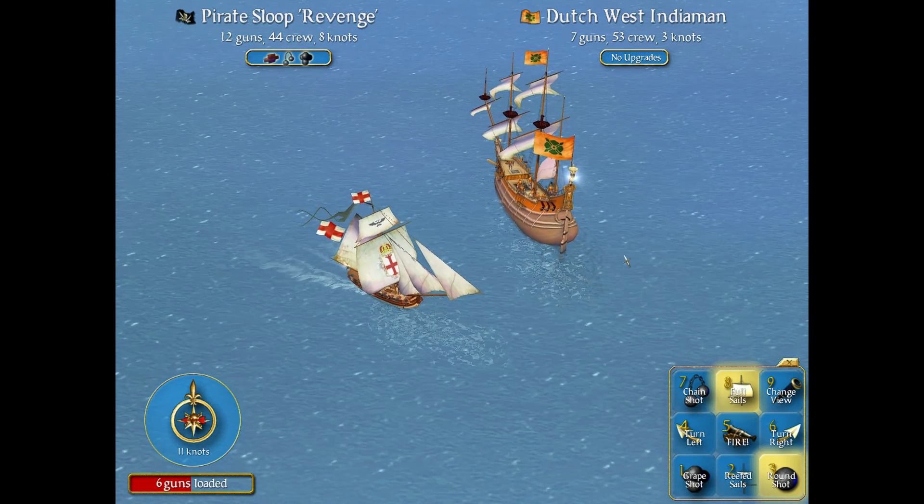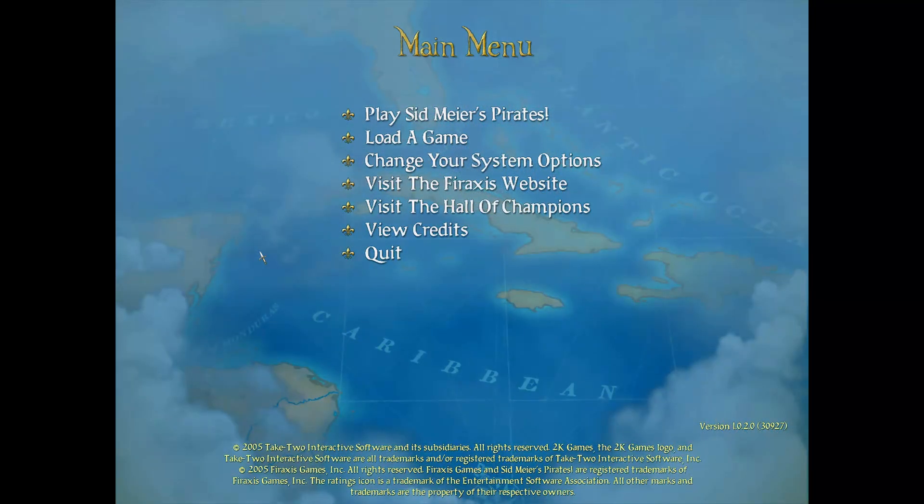Sid Meier's Pirates has a wonderful start menu. You can play the pirate game, load one if you fancy, change your system options, visit the Firaxis website, visit the Hall of Champions, then view the credits, and lastly, you can quit.